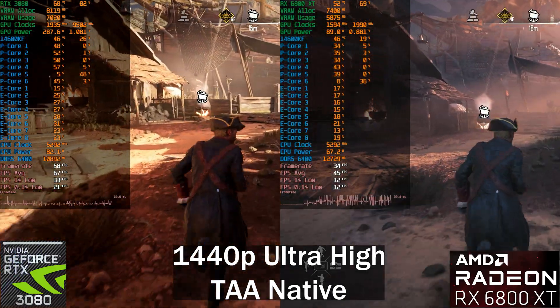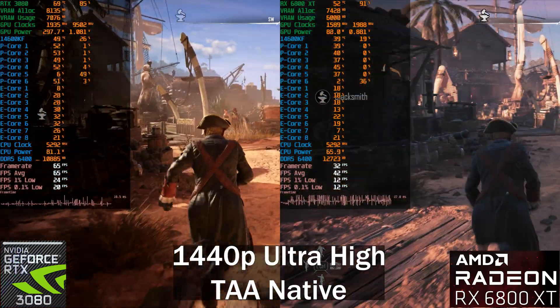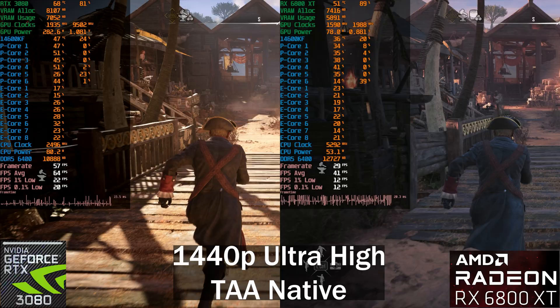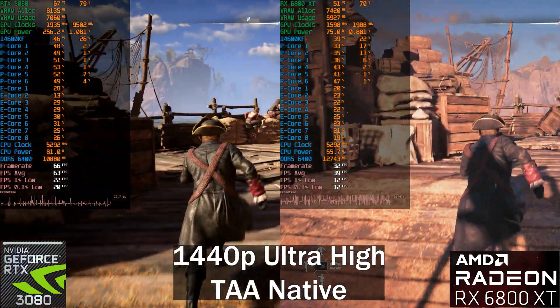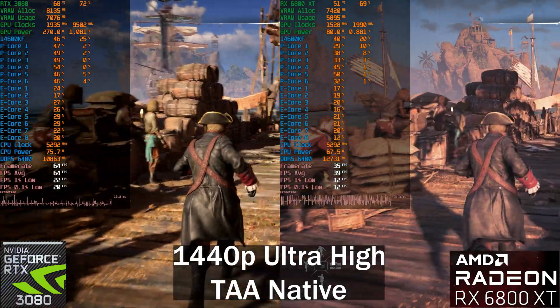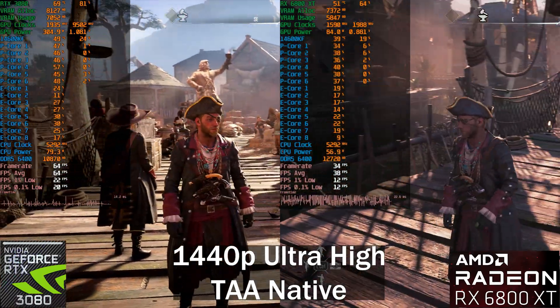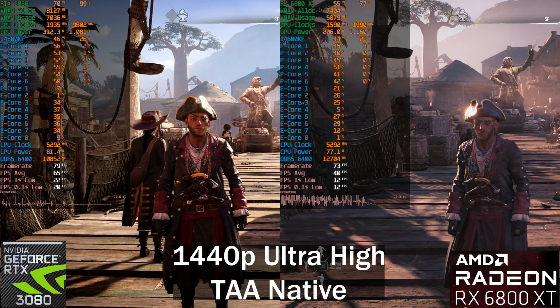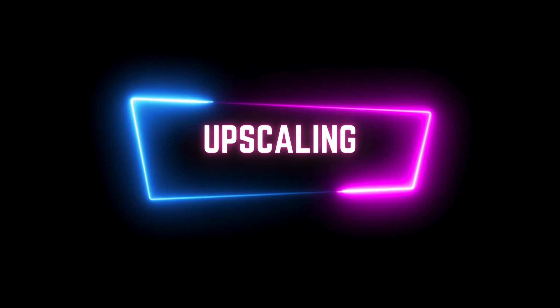I'm doing a side-by-side comparison to show the difference between them at certain spots. Just look at the frame time graph on the right. I am running the latest preview driver 24.2.1 because I did test the WHQL driver and the performance was basically the same. I thought a new driver might help, but unfortunately not — it is very inconsistent and all over the place.